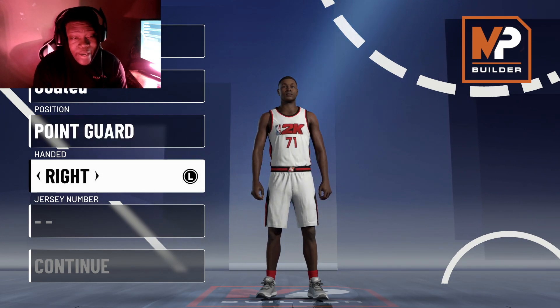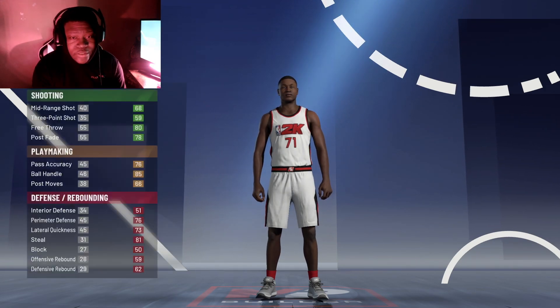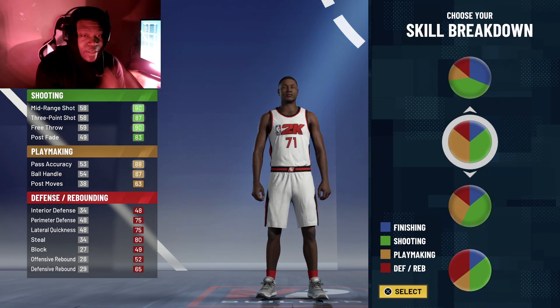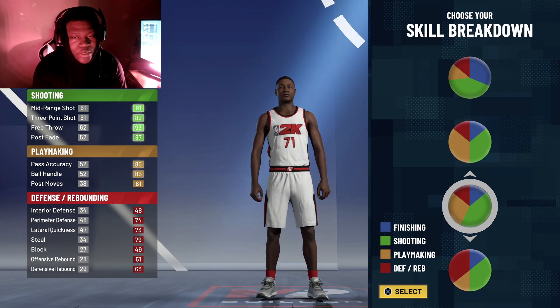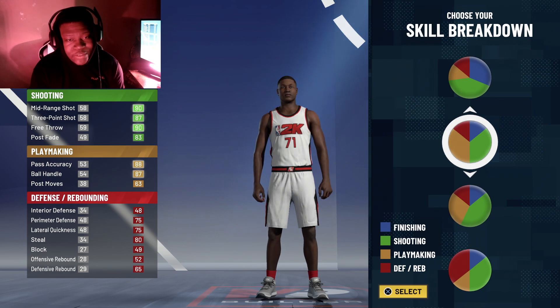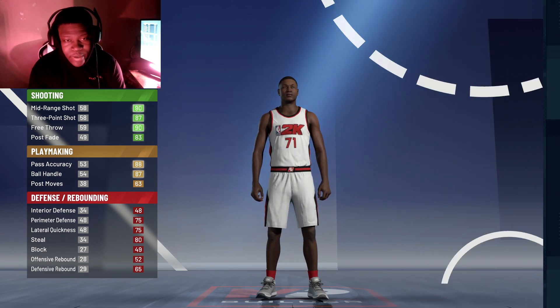To start this build, you're just going to go point guard. The handiness is completely up to you, jersey number completely up to you — just hit continue. The pie chart you're going to be using is the green and yellow pie chart: shooting and playmaking. You get two categories of Hall of Fame badges with this, and that's what y'all want. So the pie chart you want to go with is shooting and playmaking.